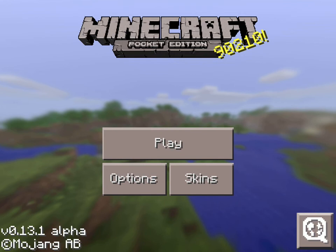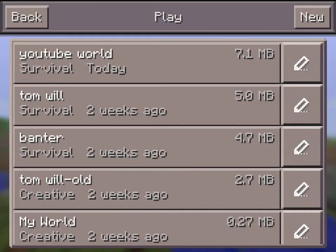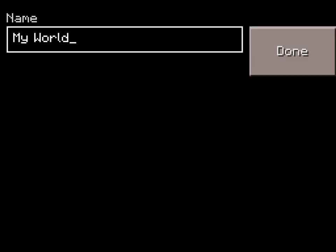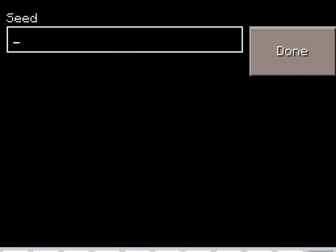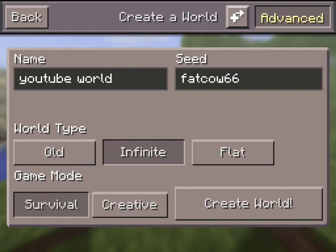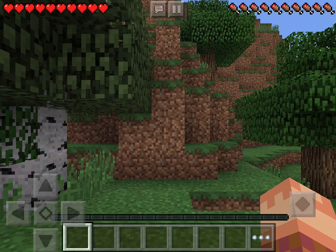Hello, and today we are making a new world just for you out there watching on YouTube. We will make a new world called YouTube World — survival, going to go advanced, seed: fat cow 66. Done, create world.